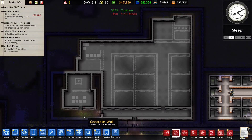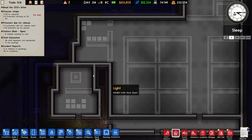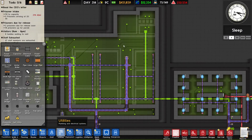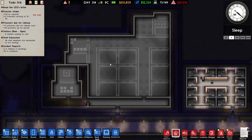We're done building the building. I also put down some secure doors with door servos, did the plumbing and electricity. Now we can just start building cells.